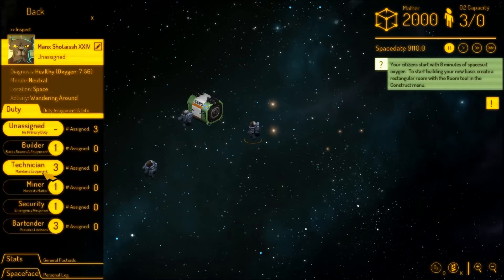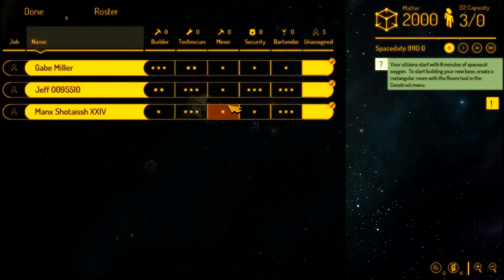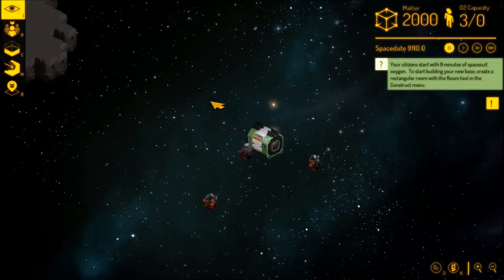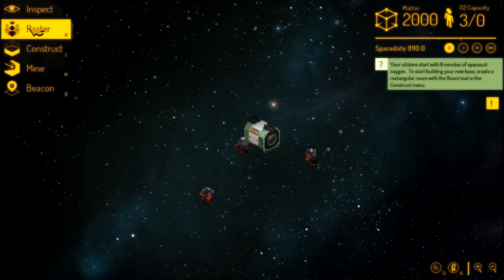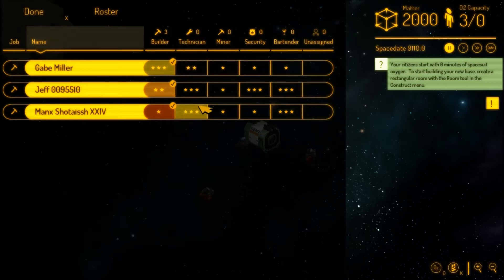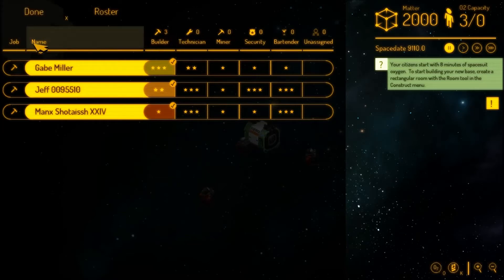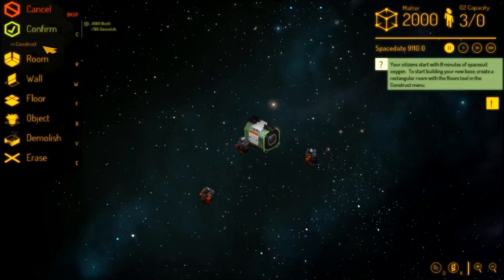What's Manx good at? He's good at technician. This could be a bit of an issue because right away what we're going to want to do is building. So let's set everyone to Builder, including Manx, because at the moment we have nothing else to do. They're all terrible miners — that's going to cause some issues early on. The basic mode is inspect, so you click on something and it shows what it is. Roster is how you set people's jobs.